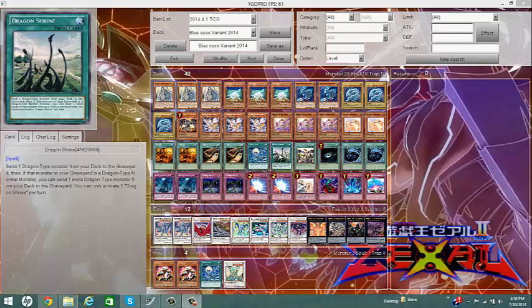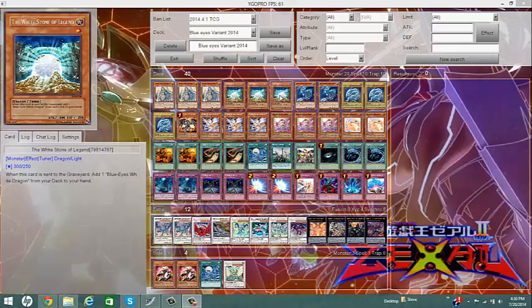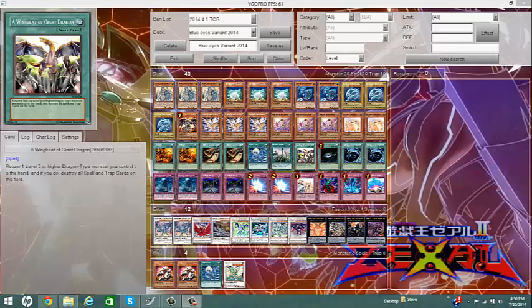We also have Dragon Shrine — dumping a Blue-Eyes, and then Whitestone of Legend will give me another Blue-Eyes to my hand, thinning out my deck. Wingbeat of Giant Dragon works really well with Tefnuid: since Tefnuid is a special summon, if your opponent has monsters, you can special summon Tefnuid, play Wingbeat to wipe the back row, then special summon Tefnuid again, and go into your plays without worrying about back row.